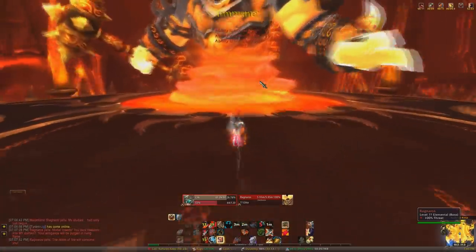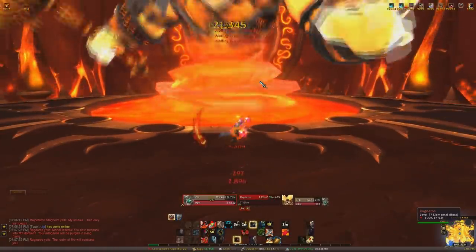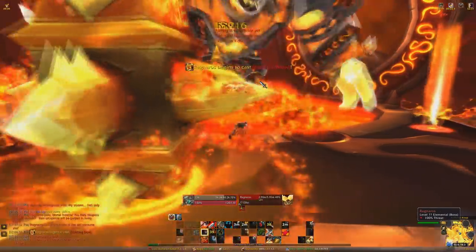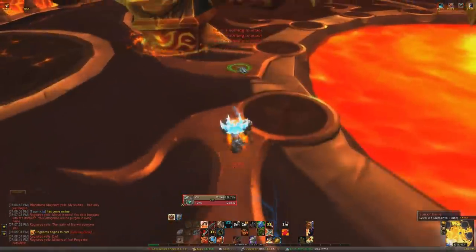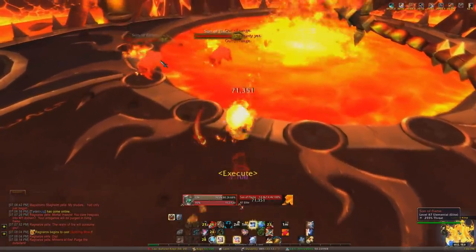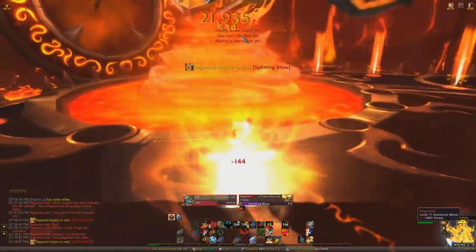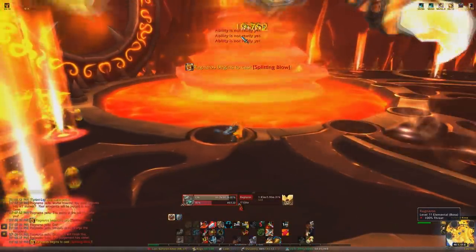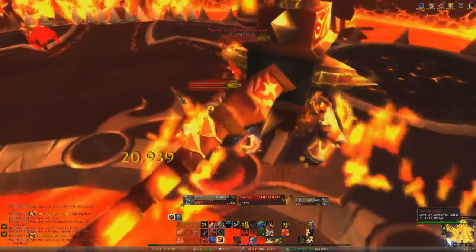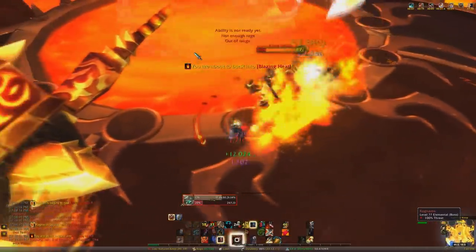Here we go — Ragnaros, pretty easy fight. I think every 33% he does the hammer phase. You can just go ham sandwich right away. That indication right there is the hammer phase — it spawns nine adds from beams of light. Those nine adds, the less health they have the slower they go. When they get to the hammer it does a raid-wide AOE, so you just want to kill them fast. If you're killing Ragnaros fast enough, you're going to get to the hammer phase right away after the first one, or you might only have to do one. The second hammer phase, a Lava Scion spawns as an extra add to deal with. Just kill all that stuff, kill the adds that spawned out of the light, and then kill Ragnaros. That's pretty much it.